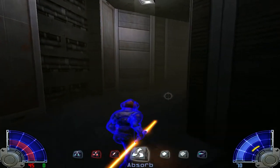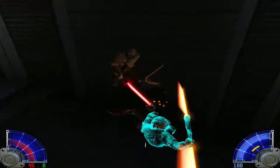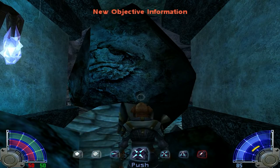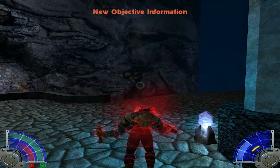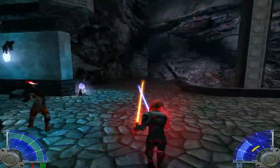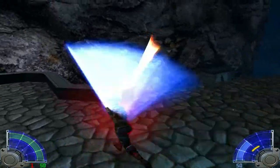Cool fact — if you use both force absorption and protection at the same time, your aura changes to a unique color. For dark side powers you have force choke, force lightning, life drain, and lastly dark rage, which drains your HP in exchange for increased damage, damage resistance, and immunity from death for its duration.